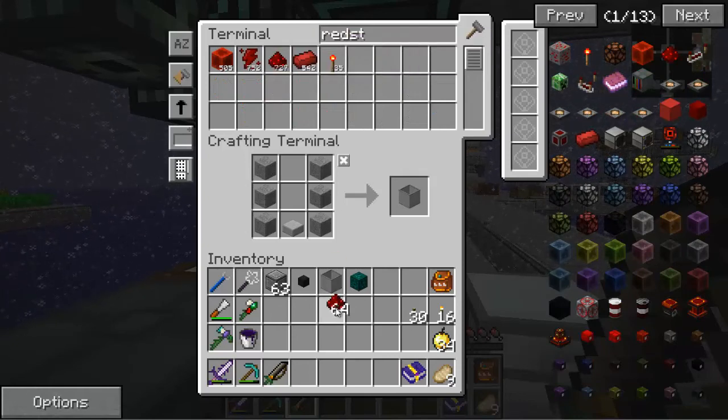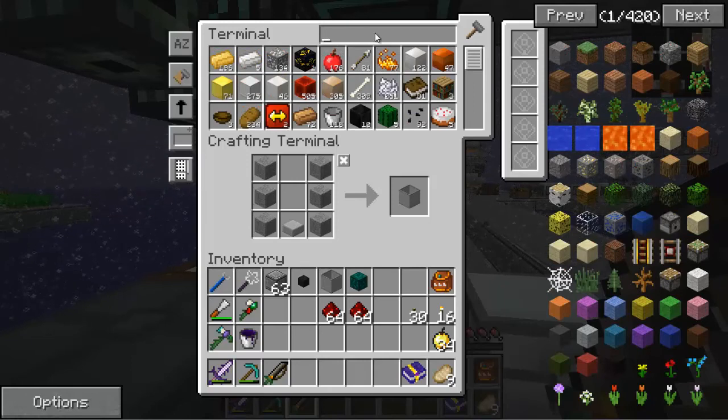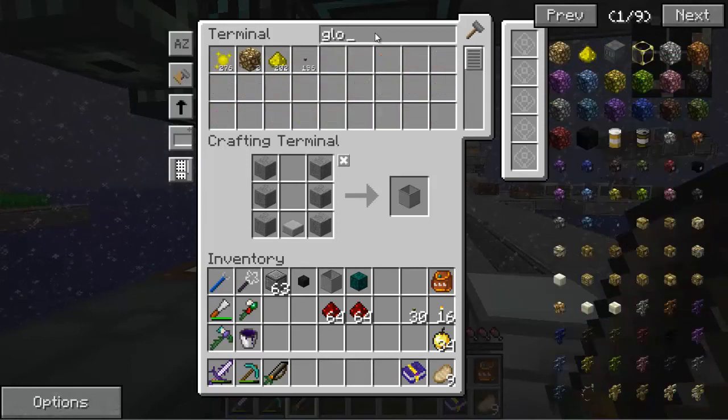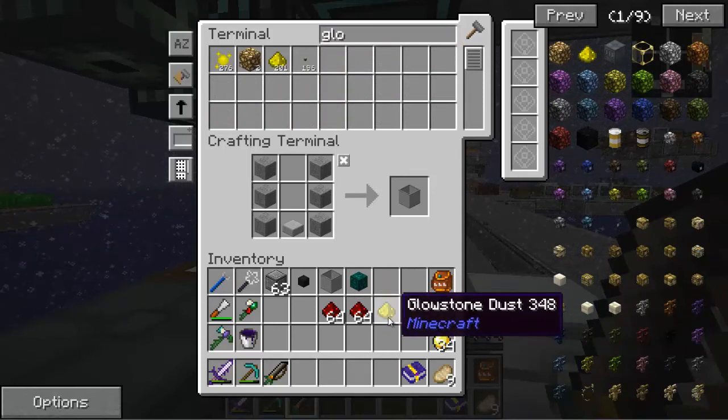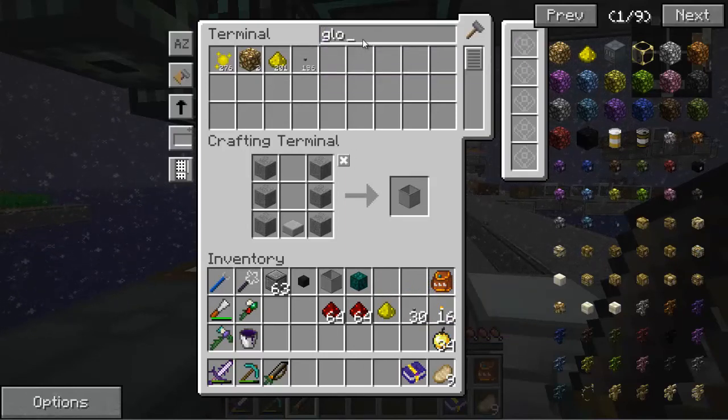I'm going to get about two stacks of redstone, and I'll show you why — this is what we're going to use to make our netherrack out of. And then we need glowstone — let's get that first. I just want one of those. The glowstone makes endstone, and the redstone will make our netherrack.